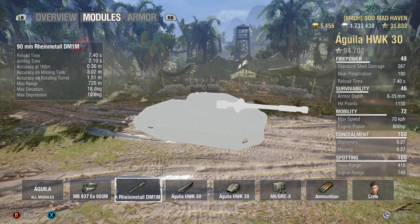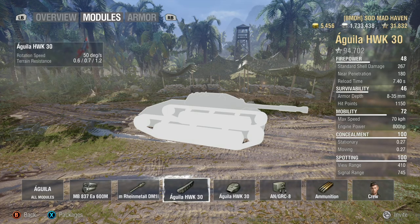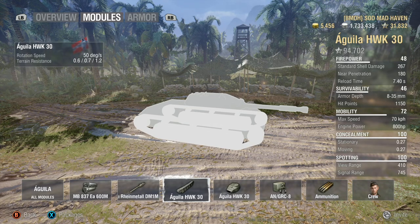The gun itself is fantastic. Your standard rounds are APCR with 187mm of penetration, which is really high, especially on a light tank. Your premium rounds are HEAT, so keep in mind when firing HEAT to avoid obstacles between you and the target, because HEAT rounds are not like APCR or AP — they will stop instantly on contact with something like a piece of concrete or a house. Sometimes AP rounds will go through fences; HEAT rounds will just stop.